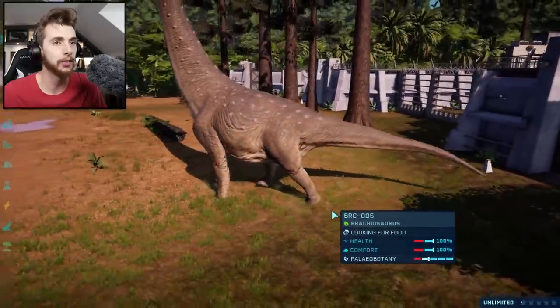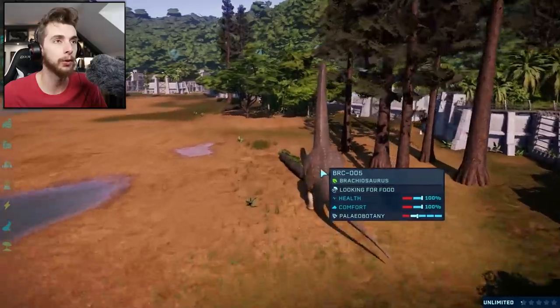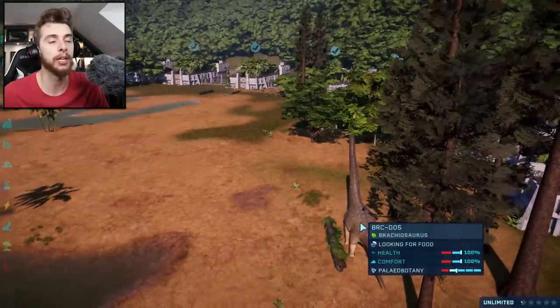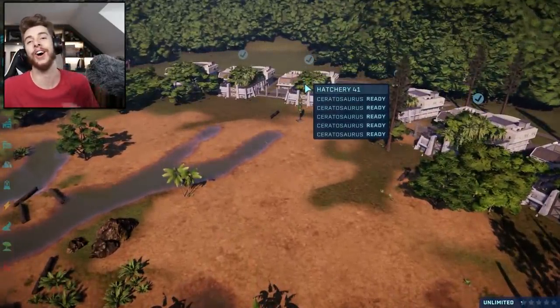The basic model for the Brachiosaurus — he's off and going! Is he looking for food? Food's like straight over here. He's slowly going towards it, but you might not want to guys, because are you ready?